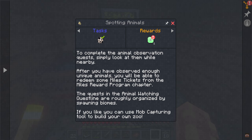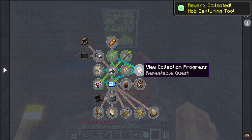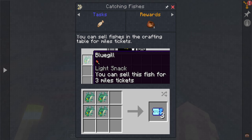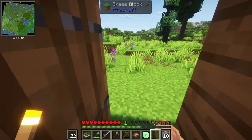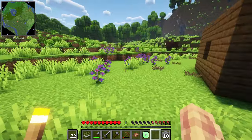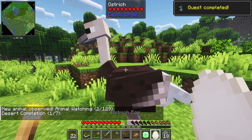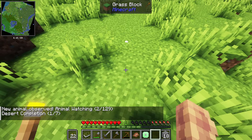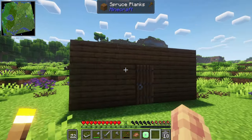In spotting animals, we observed an animal, so we were able to complete the animal observation quest simply by looking at them while nearby. So we get a mob capturing tool — is this like a Pokéball? Oh my gosh, that is so cool. There is so much to do in this game. I do want to start catching fish too — we can sell fish for miles tickets. There are ostriches over here, let's go say hi! Hey Mr. Ostrich — you gave me an egg! An ostrich egg — oh no, I was probably supposed to incubate that.